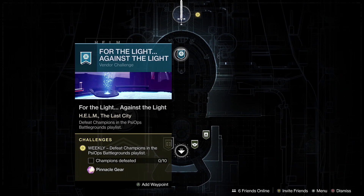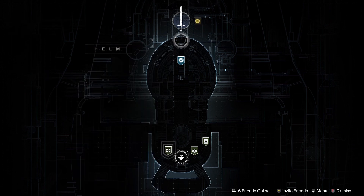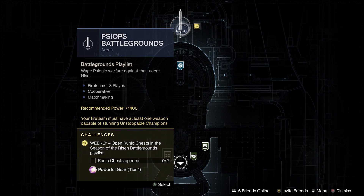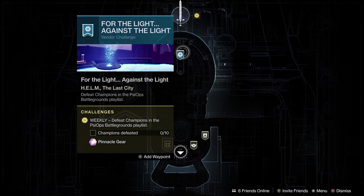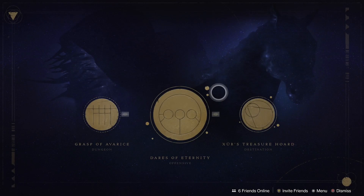The next plus two pinnacle is the vendor challenge at the Helm from the seasonal content. This requires you to defeat champions in the PsiOps Battlegrounds playlist — specifically the playlist at the Helm, not the other ones on the EDZ or Cosmodrome. There are around four champions per run, so it should take at least three runs to complete, but you'll also be getting powerful drops from the chests at the end.